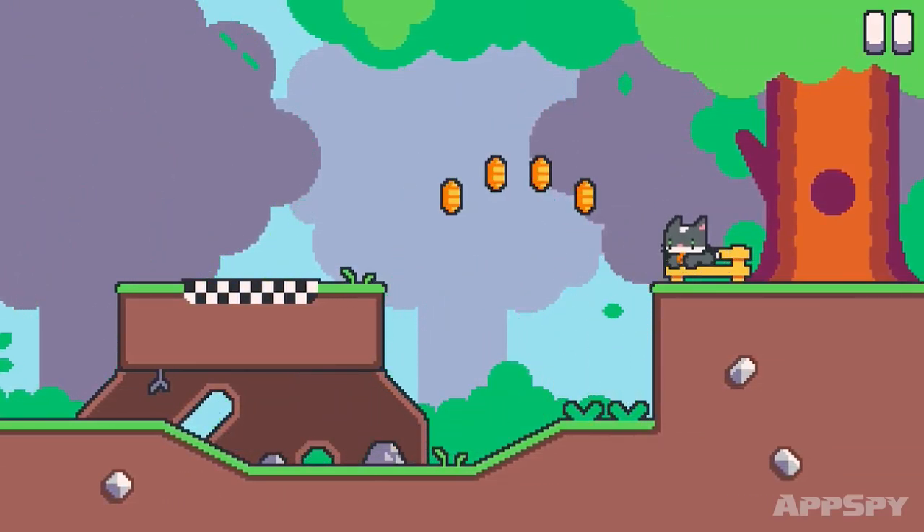Controls are incredibly stripped back, with walking handled by tapping and holding the left or right side of the screen, depending on which way you want to go. A swift double tap makes your cat sprint, and if you sprint off the edge of a platform you'll leap through the air. To climb, just walk into walls, and wall jump to gain access to higher locations and small passages.